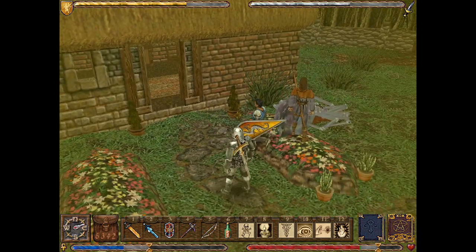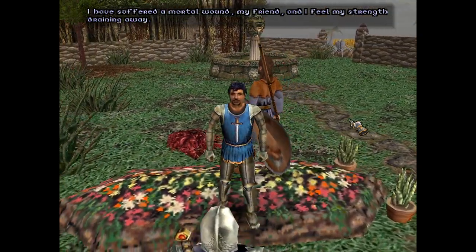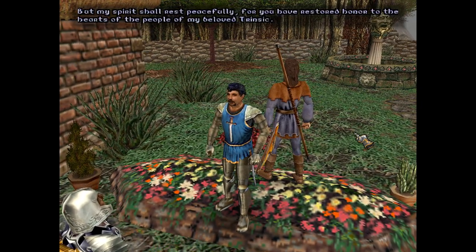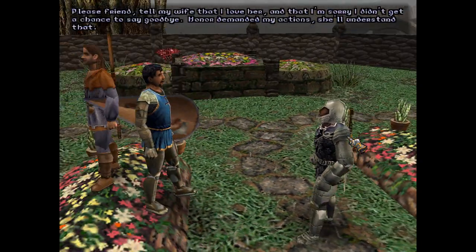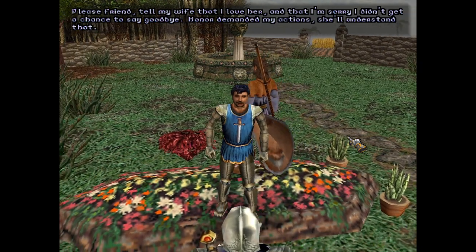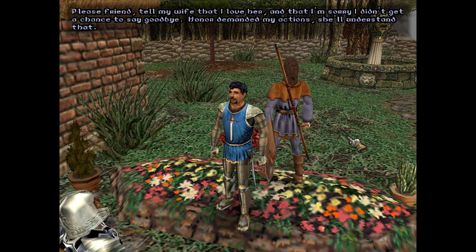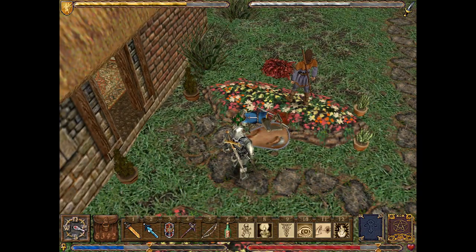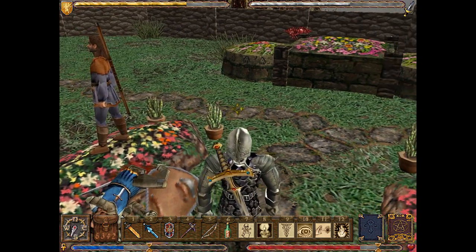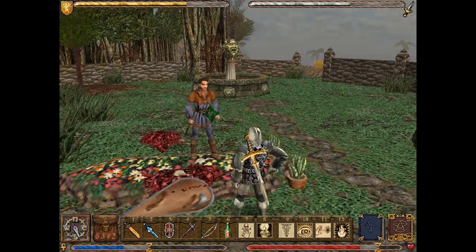You don't appear to be doing so well! Is this the Avatar... it is. I have suffered a mortal wound, my friend, and I feel my strength draining away. But my spirit shall rest peacefully, for you have restored honor to the hearts of the people of my beloved Trinsic. It is you who brought honor. Please, friend, tell my wife that I love her and that I'm sorry I did not get a chance to say goodbye. Honor demanded my actions — she'll understand that. Tell her that I'll await her on the other side. And... he's dead. If you think he's going to get a burial, that's not going to happen. Thank you both — your bravery and honor are unmatched. It is a tragedy to see what has befallen Lucero, but the tale of his deeds will live on. Indeed, they will.